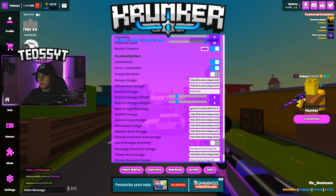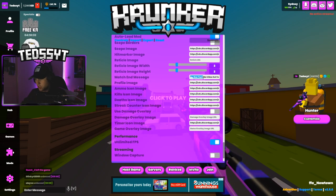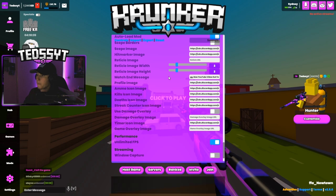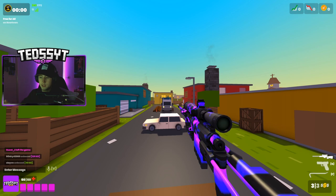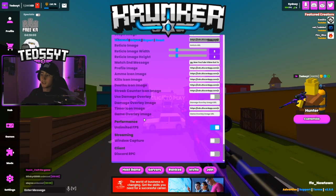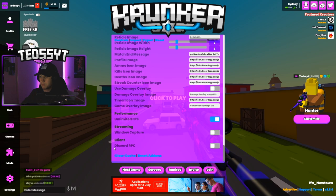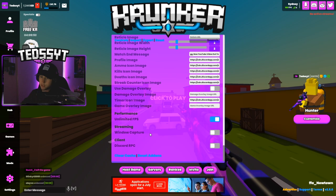Reticle — I do not have that on. My match end message is just 'GG, new video out on YouTube, TedSyt' — brings in some new people to the channel, which is really nice. Profile image is just my logo. Unlimited FPS — turn that on, that's a major one. Discord RPC I'm not too sure what it does so I have it off. Window capture I don't use — I screen capture, so I don't need that on.